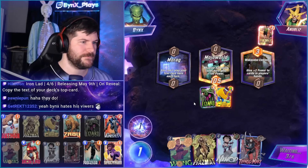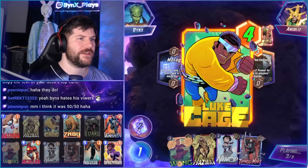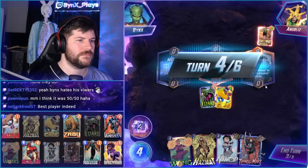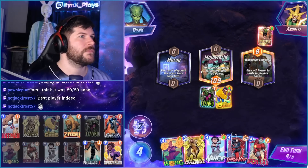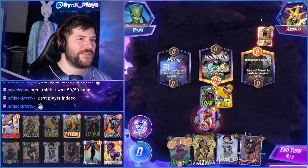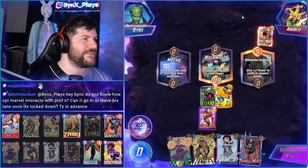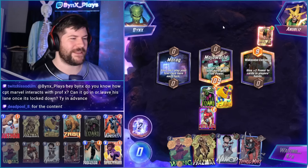I'm gonna have a 13-powered Namor that I can drop on Warag — that's pretty sick. Chat, we're ahead. We have the chance to Iron Lad Professor X and completely eviscerate our opponent. We must, right? The Iron Lad Professor X just dumpsters everything that they're gonna try and do.